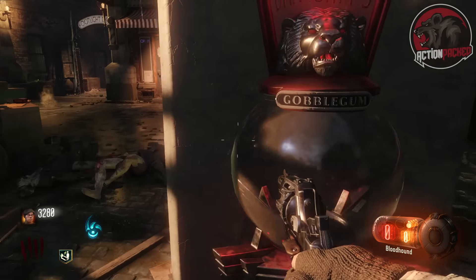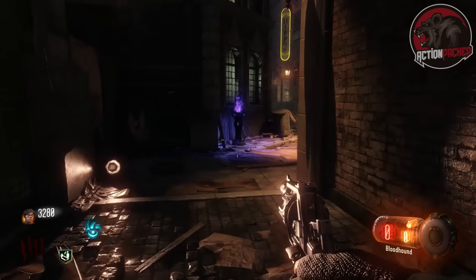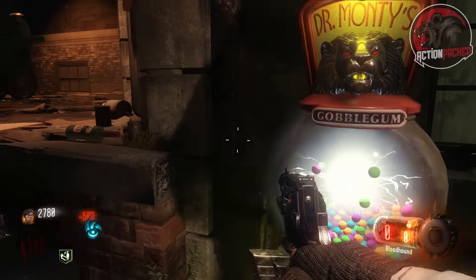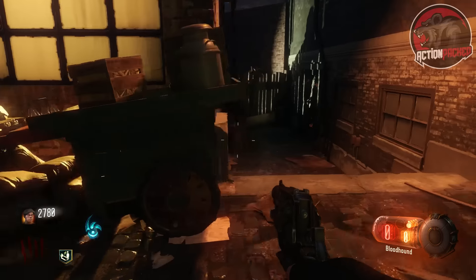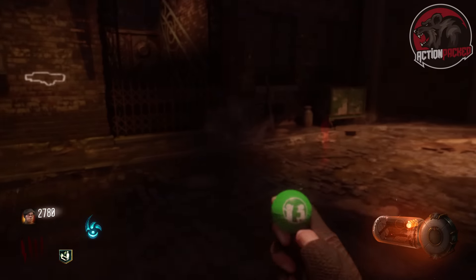Right here you can see that the machine is glowing red. That is because I can no longer use it, so I go to the Footlight District just around the corner and I use the gobble gum machine over here. There's quite a few of these around the map. If you want to find another one, there's also one in the Canal District that is probably the next closest one you can find.